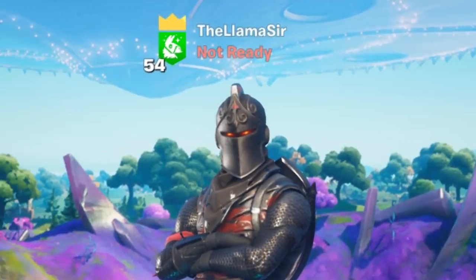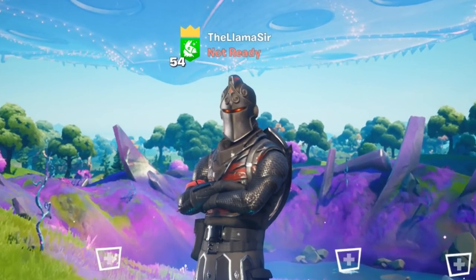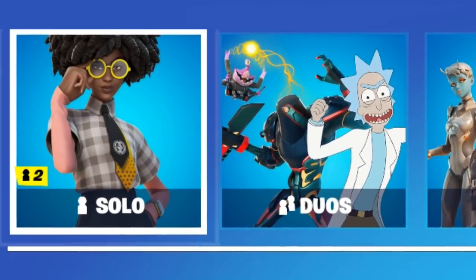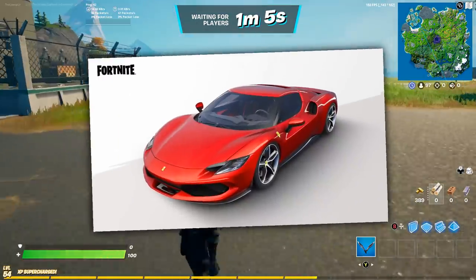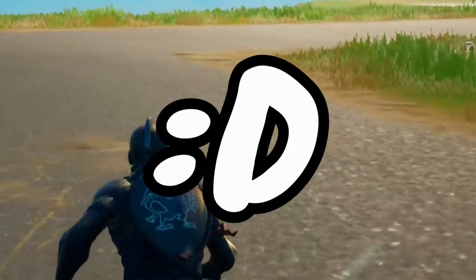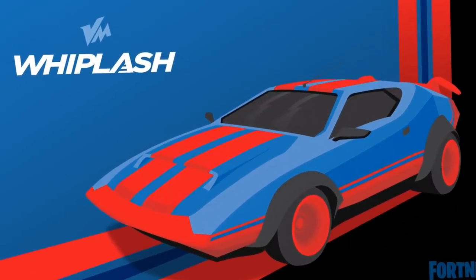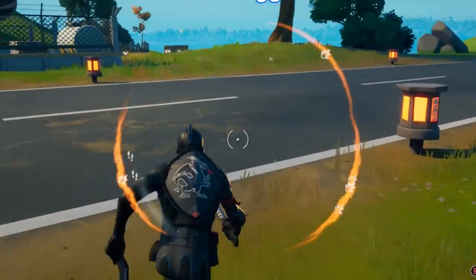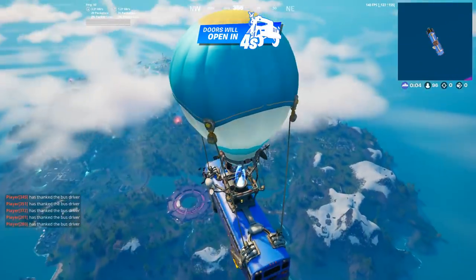We've got a bunch of things to talk about with the Lamborghini, but one thing that's kind of similar that I think is really cool — if we hop into a solo match, as you guys know, they recently added the Ferraris into the game, which are obviously awesome, but they're not a Lamborghini. With that, they also removed the Whiplash vehicle, so you can no longer get that. However, there is actually a secret Whiplash that is still on the map. Let me show you how to find this one, because it is really cool.